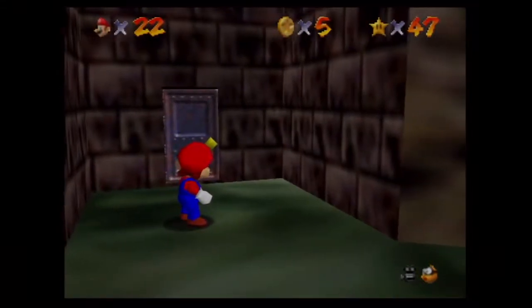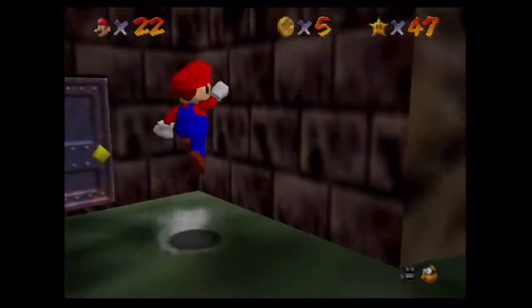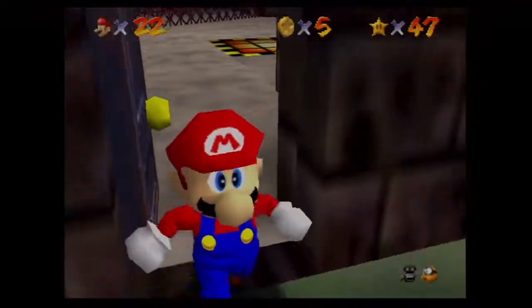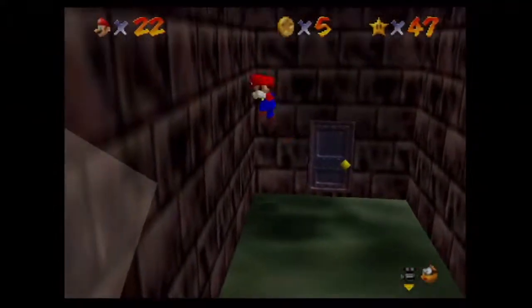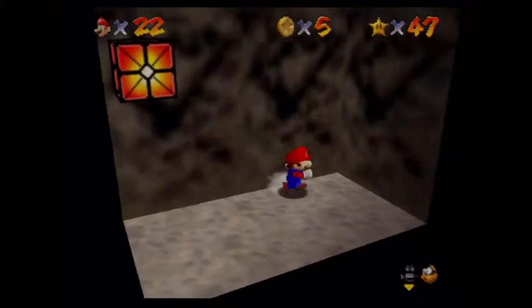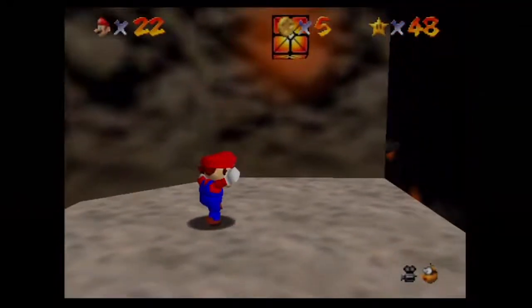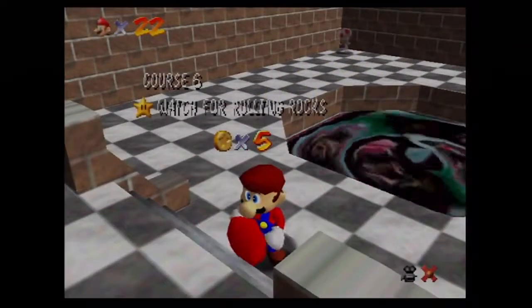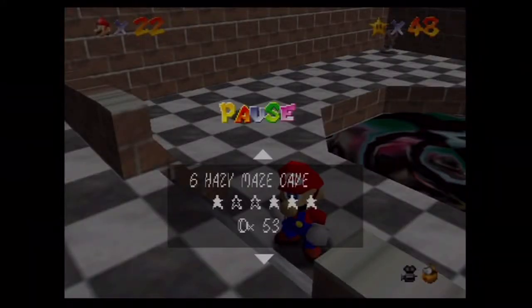Right here there are some spots we can wall jump, and believe it or not there's a star. I'm pretty sure they got rid of this star in the DS version — they might have taken it out. Mario, I cannot wall jump today — there we go! There are some spots up here and over on this side there's another star. Would you know it — star number 48 done!